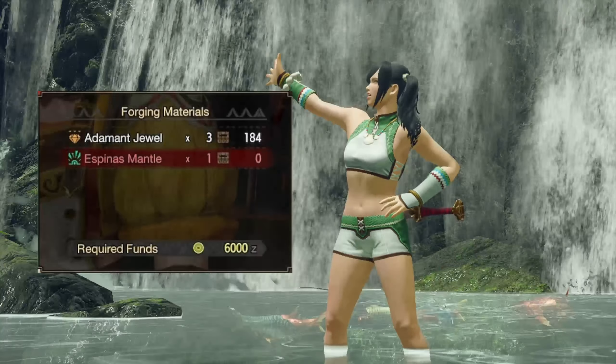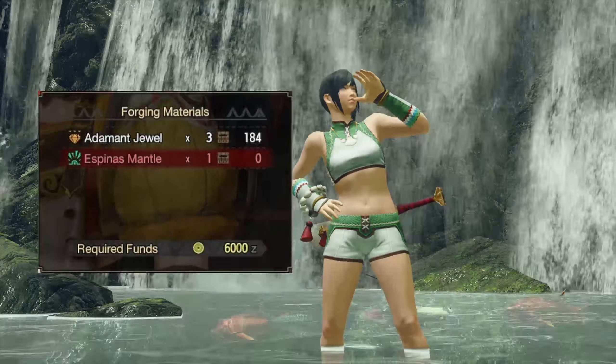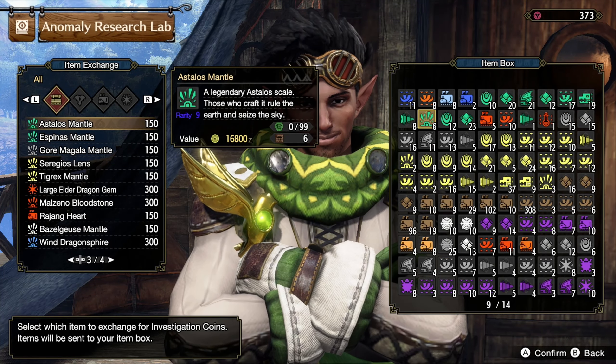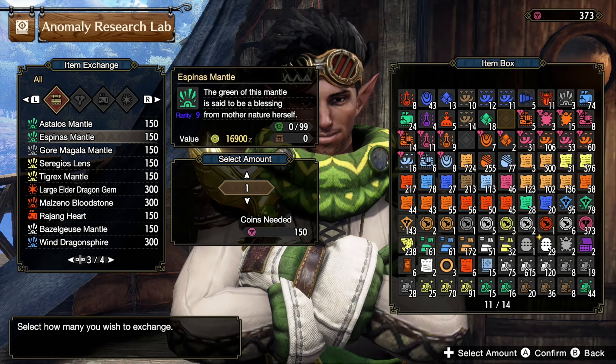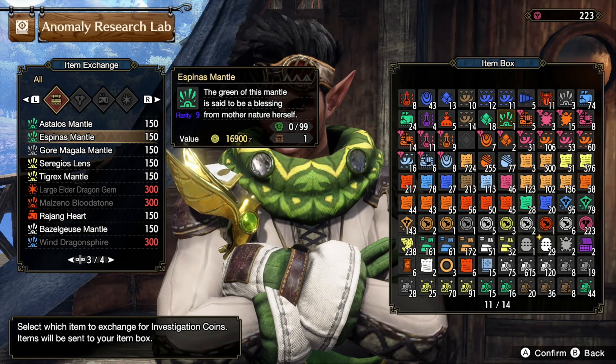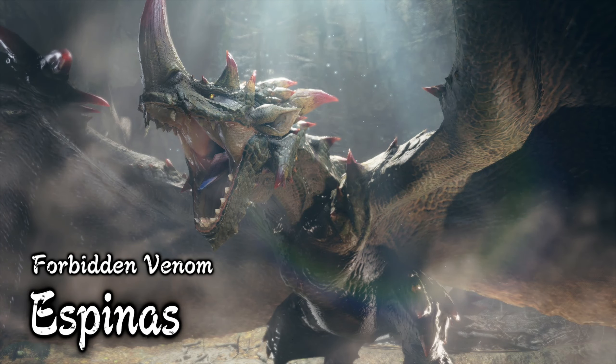This skill is basically made for espinas. The only way to get it is from a decoration, and the only thing you need to make it is an espinas mantle. That means it's finally time to use those anomaly research points that everyone has been saving up since the first title update. Although farming espinas won't be too bad either, so you could warm yourself up for the real fight.